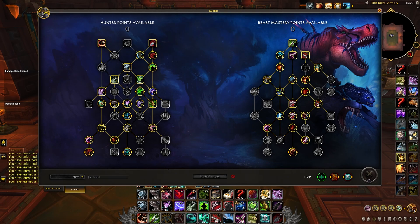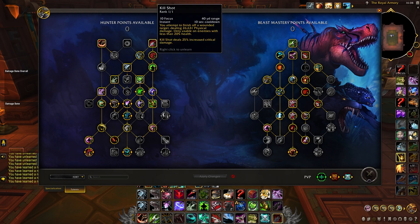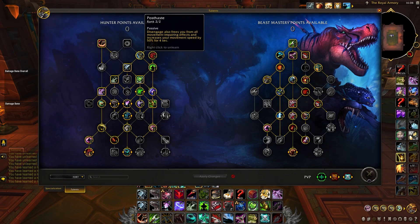Unfortunately for the BM Hunter going into season 2, not much has really changed in the way of talents, so I'll just be going over the build-defining nodes for the different builds. We'll start with our go-to Mythic Plus or AoE build. For the Hunter talent tree we'll be taking Kill Shot for some extra execute damage, and Post Haste, freeing us from movement-impairing effects and increasing our movement speed by 50%. This node is going to be extremely helpful for the new Entangling affix, allowing us to free ourselves from every single one at the click of a button.